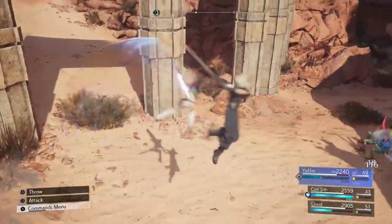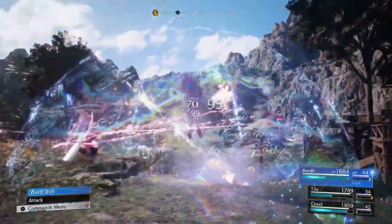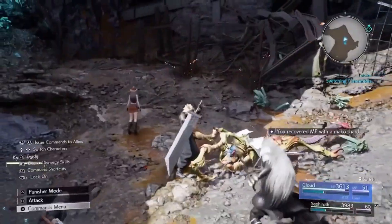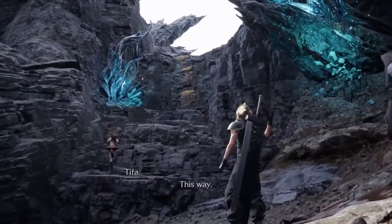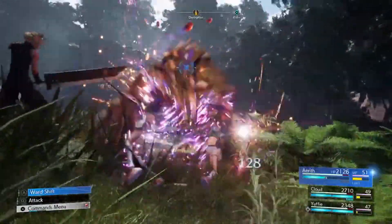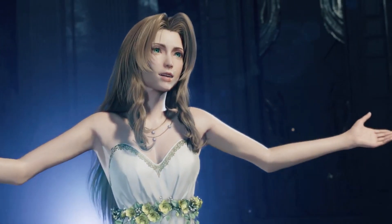One of the most striking aspects of Rebirth is its visual presentation. Powered by the latest technology, the game boasts stunning graphics and breathtaking visuals that bring the world of Gaia to life in vivid detail. From the bustling streets of Midgar to the sprawling wilderness beyond, Final Fantasy VII Rebirth is a visual feast for the eyes. The game features meticulously crafted environments, detailed character models, and breathtaking special effects that immerse players in the world of Gaia like never before. The art direction is top-notch, with a perfect blend of fantasy and realism that captures the essence of the Final Fantasy universe.